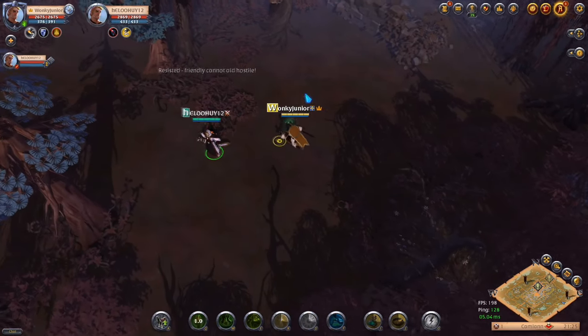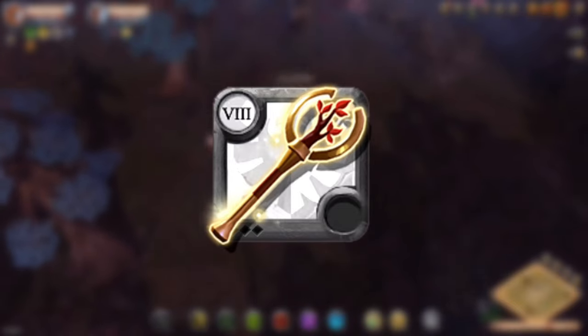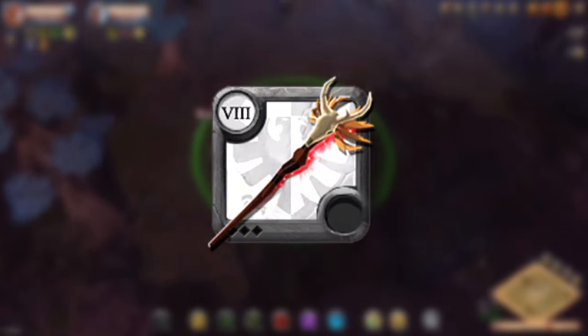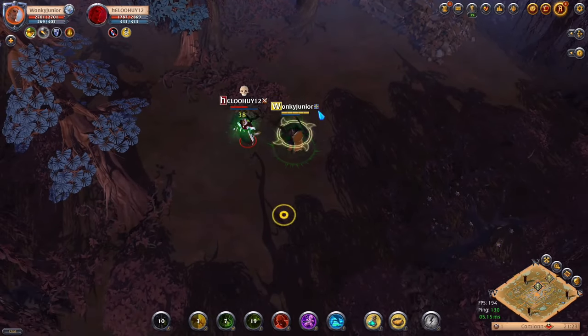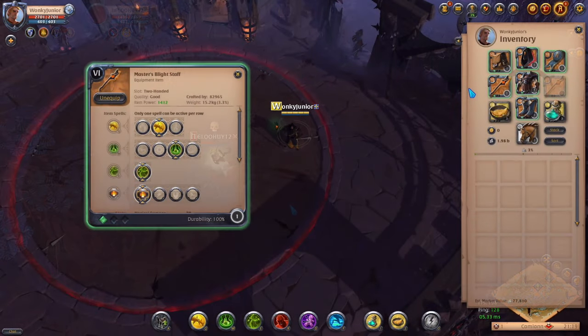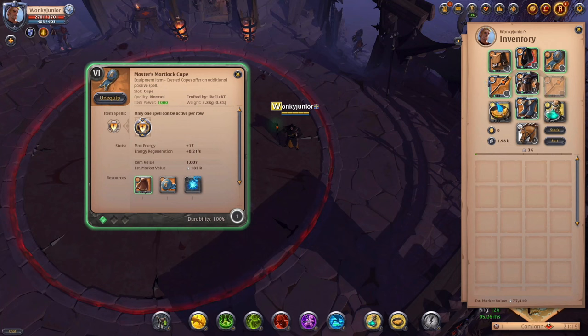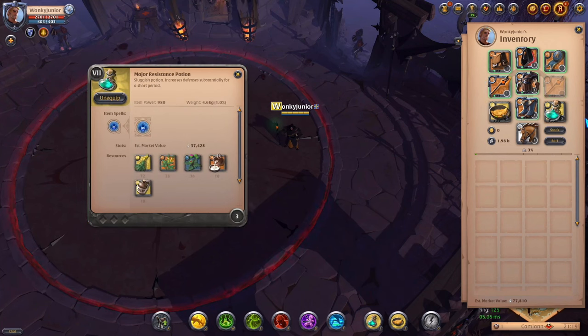Now we've come to the first healer class, the Nature Staff category. That includes the normal Nature Staff, Iron Root Staff, Druidic Staff, Great Nature Staff, Blight Staff, Rampant Staff and Wild Staff. I'll give you the best overall nature healer build and the best 1v1 build. For the 1v1 build: weapon with second Q, third W and first passive. Helmet: Cultist Cowl, third ability and first passive. Chest: Mercenary Jacket, third ability and first passive. Boots: Scholar Sandals, second ability and second passive. Cape: Martlock Cape. Consumables: Omelette and Resistance Potions. For the full healer build: weapon with first Q, third W and first passive. Helmet: Mercenary Hood, third ability and first passive. Chest: Cleric Robe, third ability and first passive. The rest stays the same.